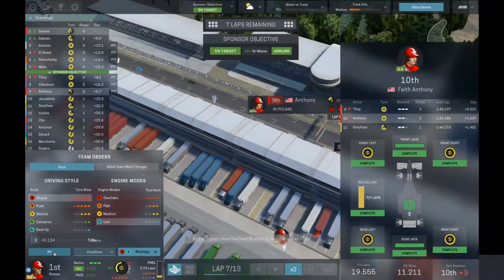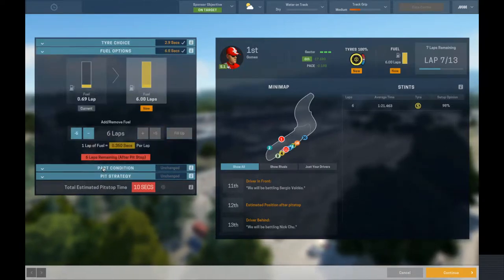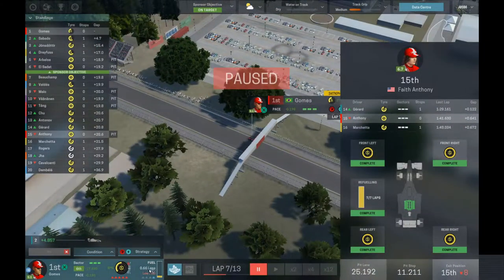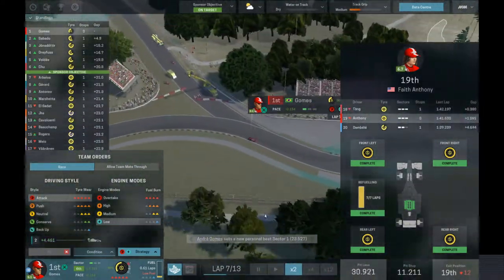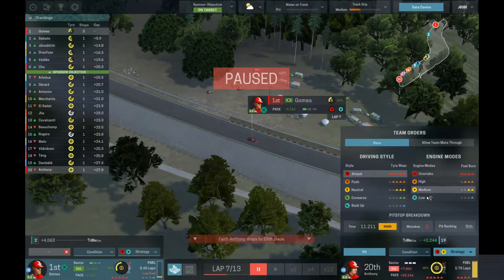How's the pit going? Perfect. Now Gomez is coming in for a fresh set of tires, full tank — everything is fine, we'll go with the fast one again. Once you're out, go medium-low on fuel. Push.